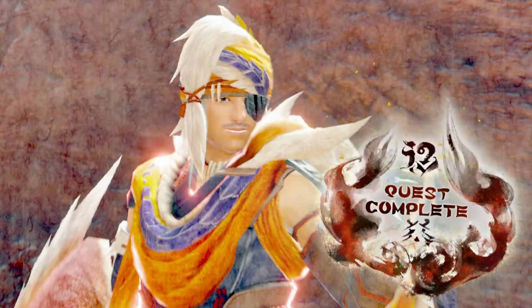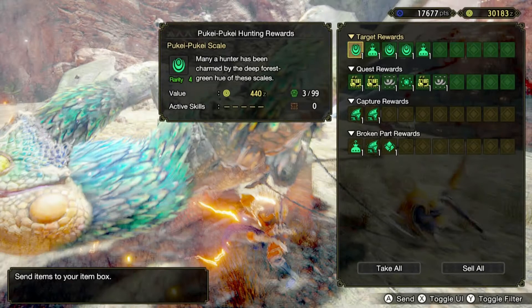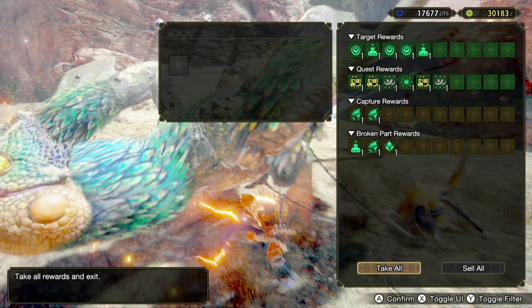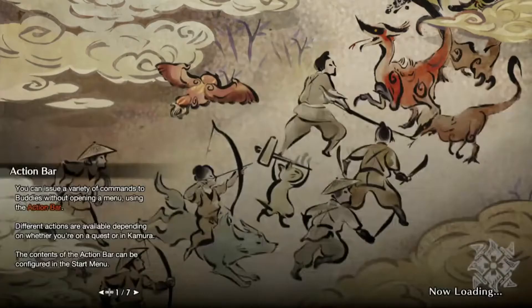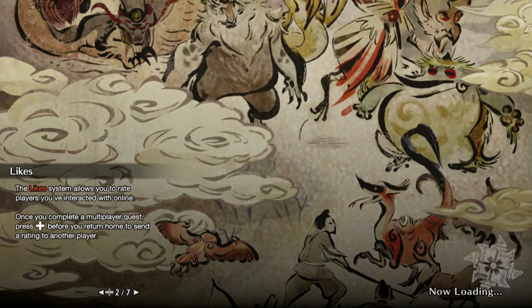We've been having a pretty good time beating up this new monster - the Pukei-Pukei. As you can see, we got some of these Pukei-Pukei hunting rewards going on here, and we go ahead and take all we want. We're raking up a lot of money, a lot of points, and we're doing okay - saving our profits. We'll just have the game save for us.